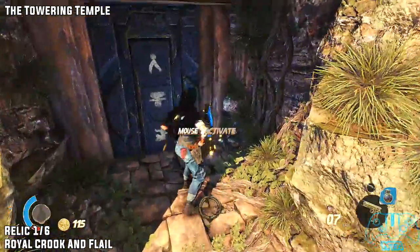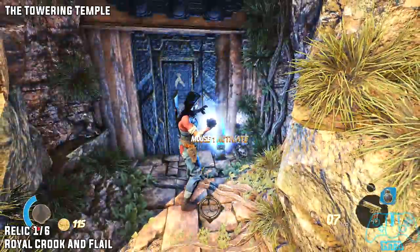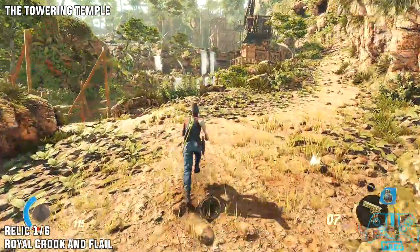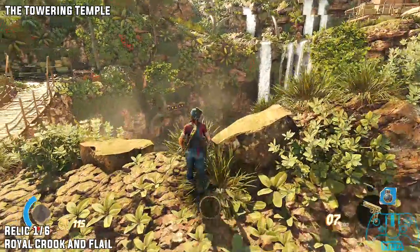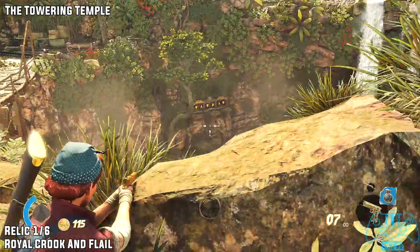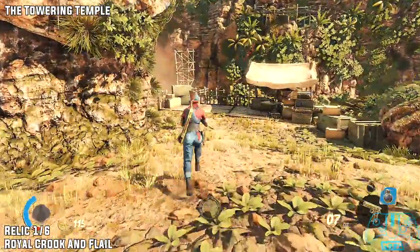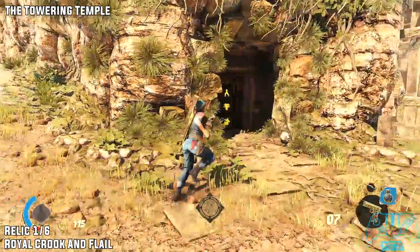Relic one of six. Just to the left from the last location, activate this and then go back slightly and go where the bridge is. To the right of the bridge you will find the combination. Just remember the combination or keep coming back and forth until you get everything.